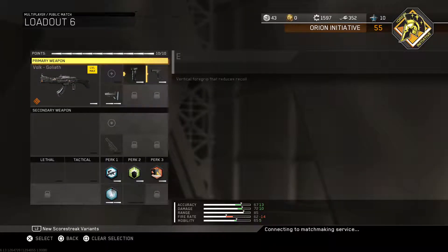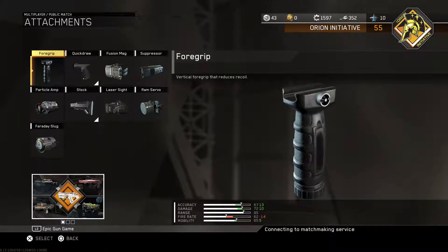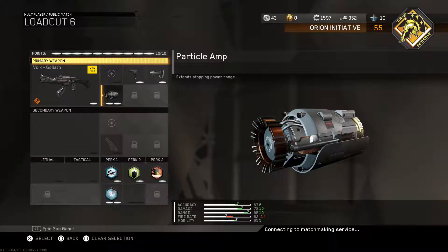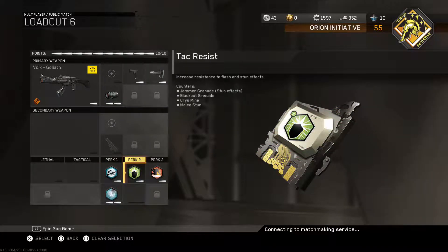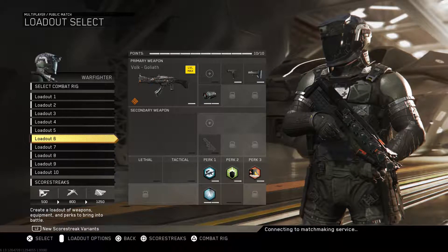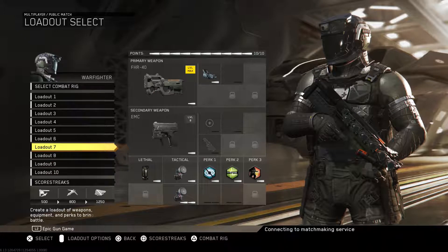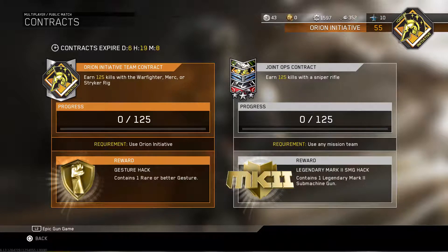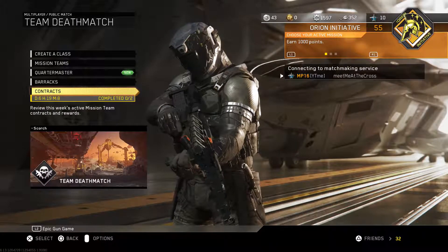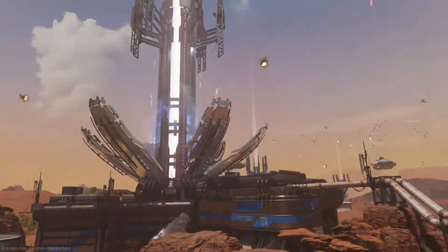I went with foregrip, quick draw, and stock — actually since this is semi-automatic I think I'm going to take stock off and add a particle amp. For my perks I went dexterity, ghost, tag resist, and dead silence. I just hit prestige 16 so I don't have many scorestreaks available, so we're going for UAV, scorchers, and an advanced UAV. We're also using the Warfighter rig because my contract is 125 kills with a Warfighter merc or strike rig.